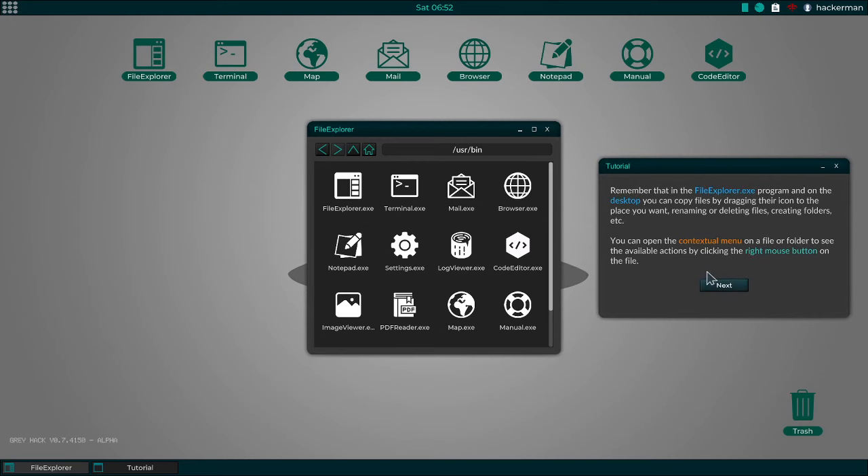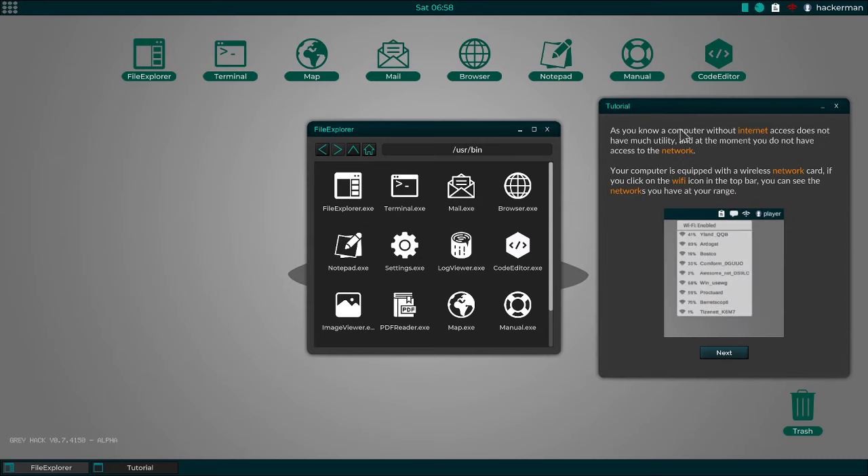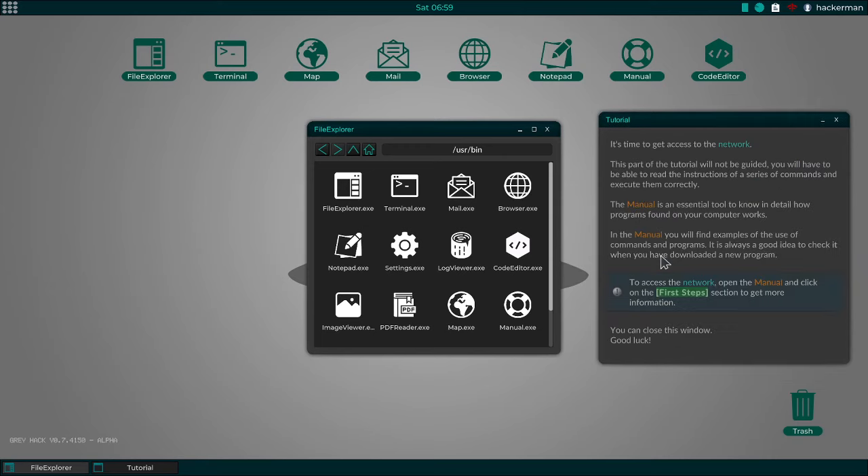Remember that in File Explorer, .siv.car files are represented by icons if you want — you can rename them. You can open the contextual menu. Yes, I know what a context menu is. It's time to get access to the network. This part of the tutorial will not be guided — you'll have to be able to read the instructions of a series of commands and execute them correctly. The manual is an essential tool to know in detail how programs found on your computer work. In the manual you'll find examples of use of commands and programs. To access the network, open the manual and click the first step.